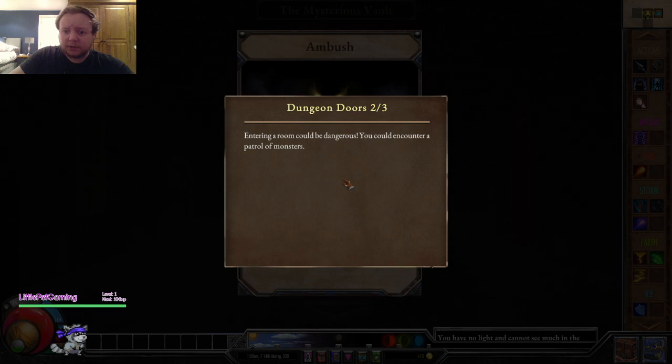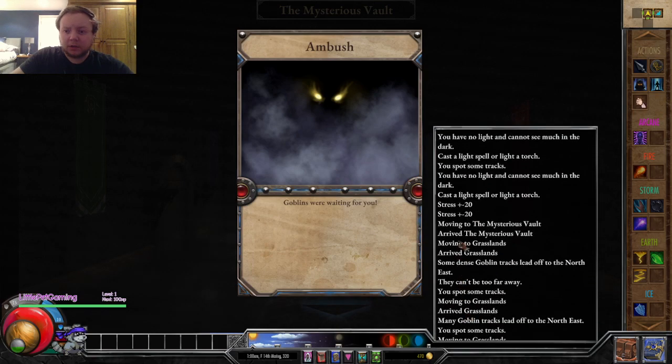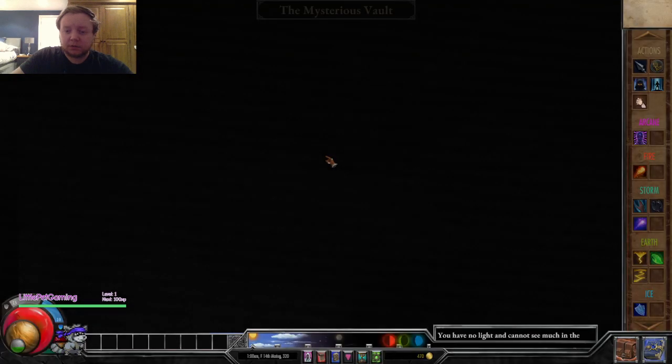You can encounter a patrol of monsters. The card behind says ambush - so I feel like I may have been ambushed. If the wall behind you has a door on it, goblins were waiting for you. You can't see much in the dark. Cast a light spell or light a torch - I should have lit a torch. That was a lucky mistake.